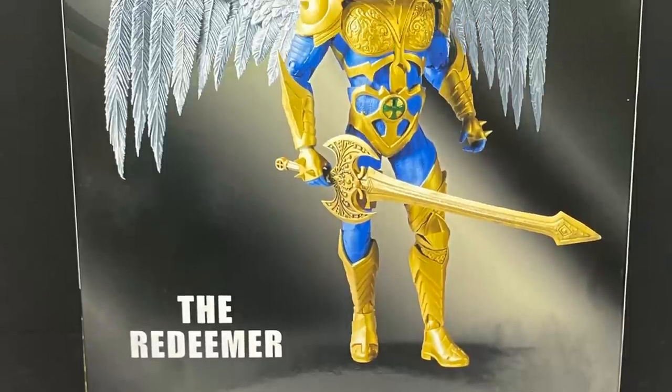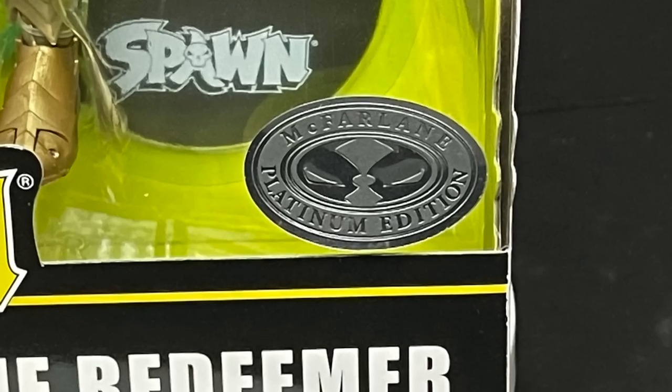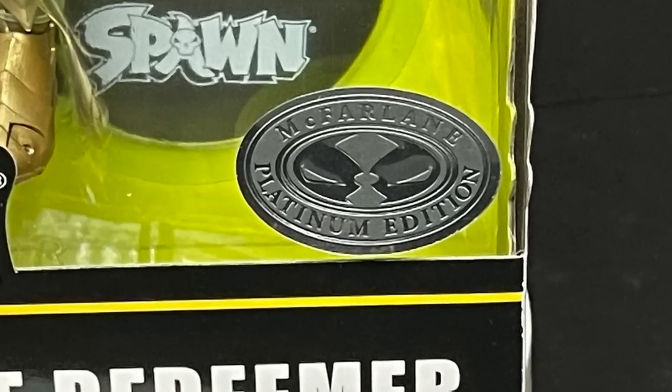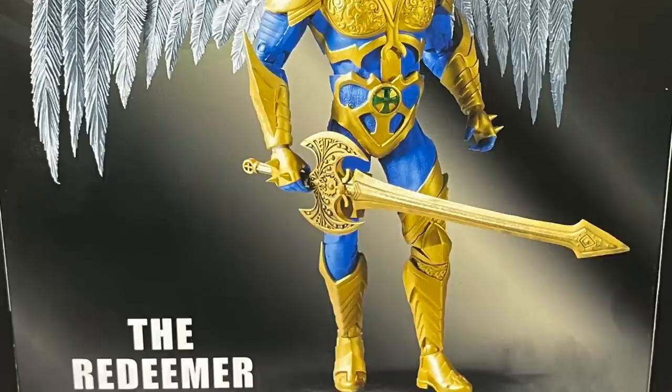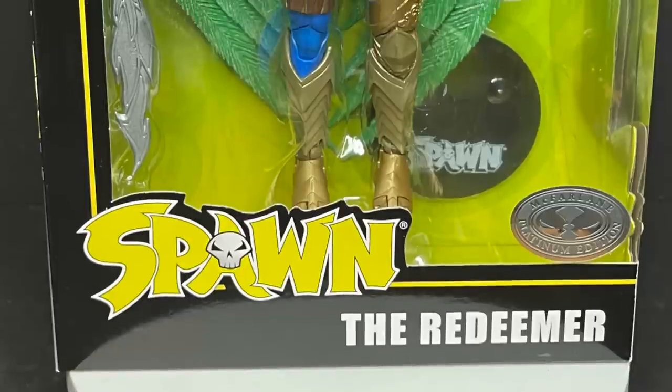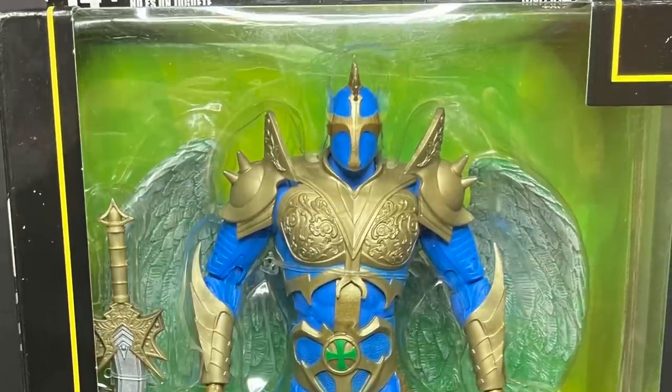On the back side you get to see a figure that doesn't really match the one in the box — well, that's because it's a Platinum Edition variant. McFarlane is known for its variants, so it's got different wings and a sword. Very McFarlane-ish — don't be surprised if this happens more than a thousand times when this line keeps going.